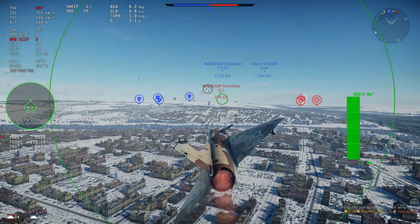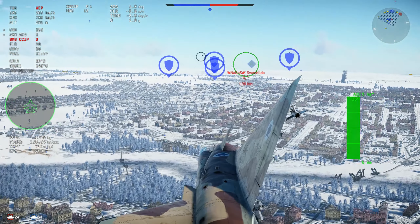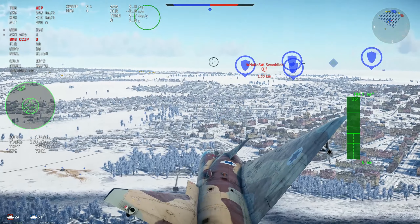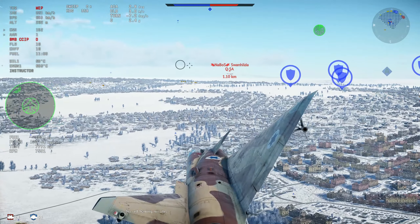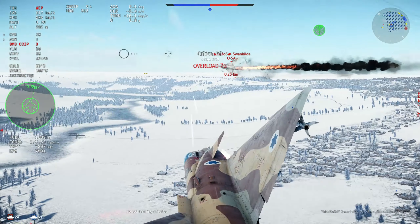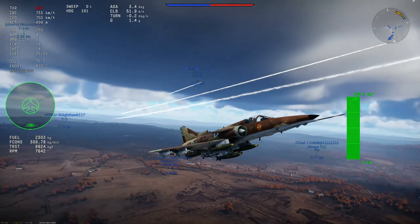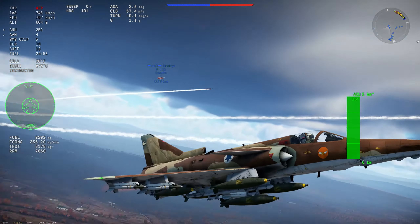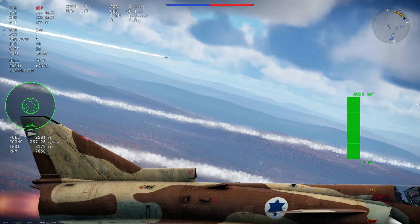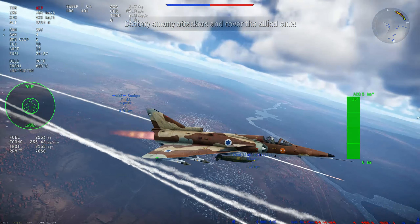Instead of the Snecma engine, the Kfir uses the J79 made by GE — the same engine found in the F-104 and F-4. It produces way more power than the old Snecma engine. Still, it does lose speed while turning, so you have to be careful, but it handles notably better overall.